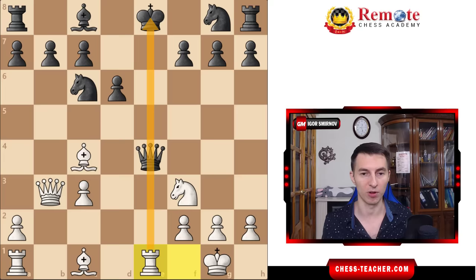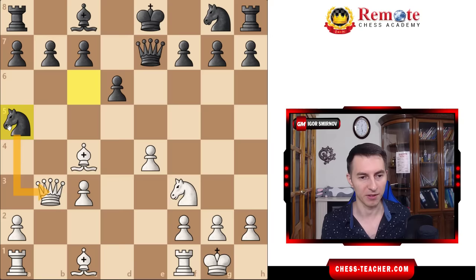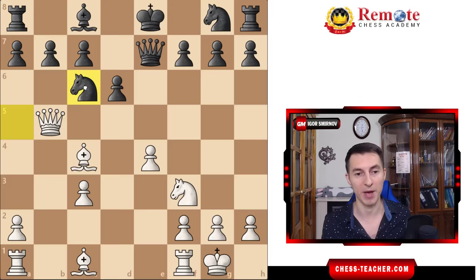So Qxe4 is not an option for black. The most played move here is actually Na5, which is completely wrong. Black thinks this is a fork, and well, it is a fork, but it just doesn't work, because you play Qb5 and counter this fork with a counter-attack — a double attack. We attack the king and the knight. The only way for black to defend the knight would be to move it back, meaning the maneuver Na5-c6 was just a complete waste of time, and now you can push e5 and start your attack.